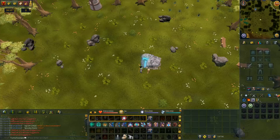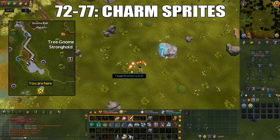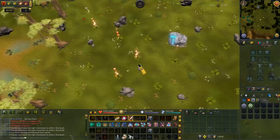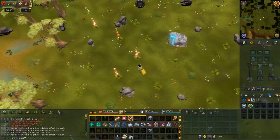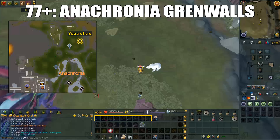From 72 to 77 you'll do charm sprites — you cannot boost for this method. The location is near the world gate south of the Eagle's Peak lodestone. Buy a yaktwee stick and a sprite lure from the NPC, click the shaking bush to tag it, then click the sprite lure, and finally click the charm sprites to catch them. This is a very click-intensive method, but it's well worth doing especially for the comp cape requirement and it only takes 2 to 2.5 hours. XP rates are around 100–135k per hour. Using an upgraded yaktwee stick, the charm rates are even better.